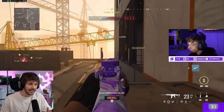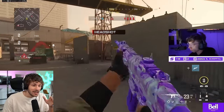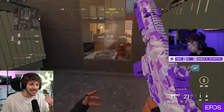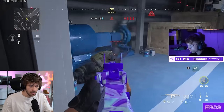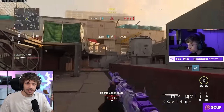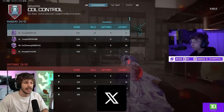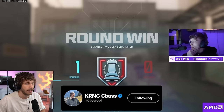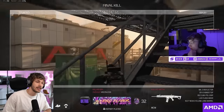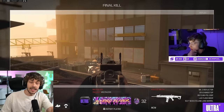When you get a headshot it lowers the time-to-kill by 100 milliseconds. If you get a headshot the chances of winning the gunfight are drastically higher, especially playing online where everything is going to a server and back. Everything's about connections, so a headshot gives you a way higher chance of actually winning that gunfight.